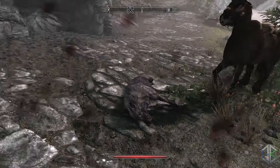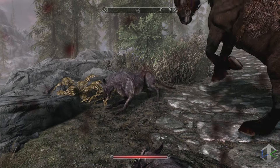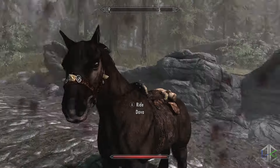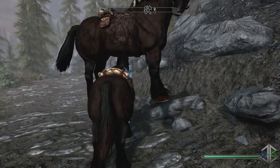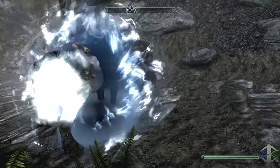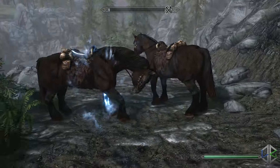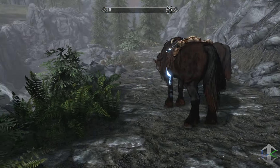As it is a summon spell, it counts towards your conjuration spells, so you can't summon any other creature while you have the horse. However, if you have the right conjuration perks you can summon 2 things at once — so you can have your horse and another summon like an ash guardian, or even summon 2 horses. It's a really cool spell that lets you get a horse more conveniently without visiting the stables, and you can dismiss it by summoning something else, so you don't have to have your horse with you all the time.